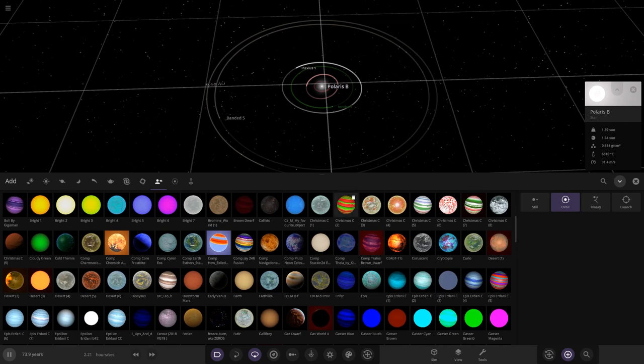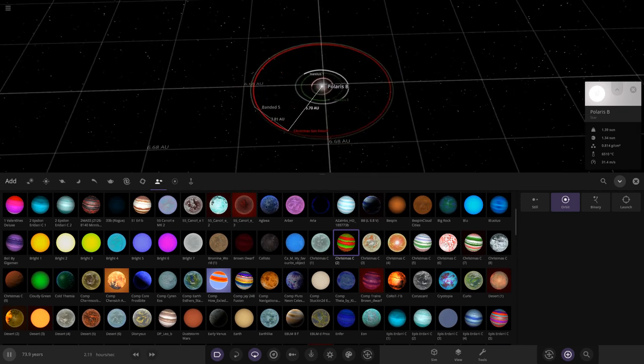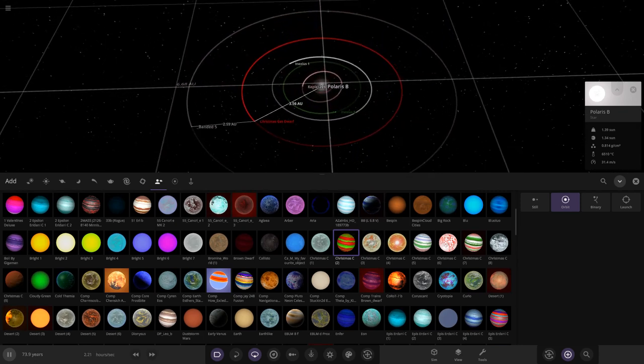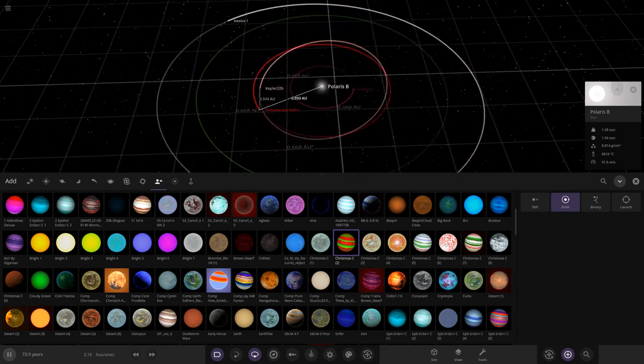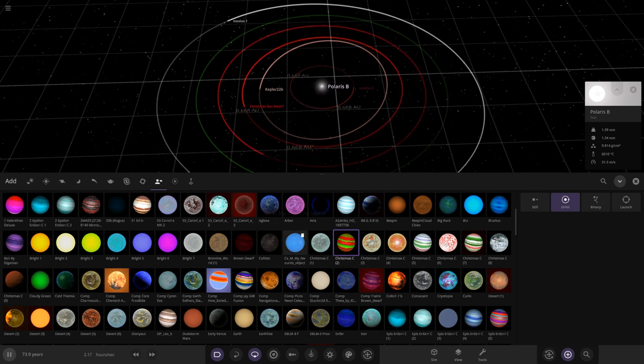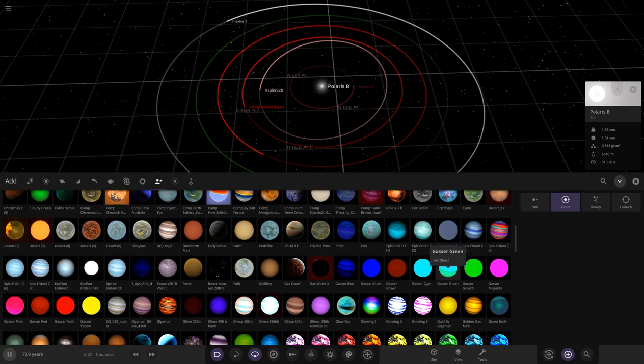Here are some more from the Christmas competition objects from last year — we'll definitely have those in here. We'll have a Christmas gas dwarf — the Gasthewharf — placed closer to Kepler 22. I'm also looking for the dark green and red one I know I had somewhere.